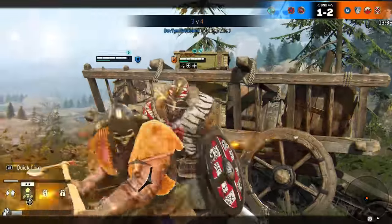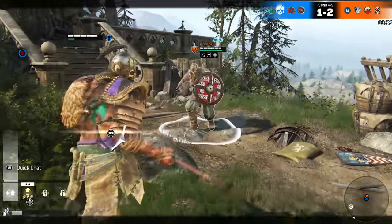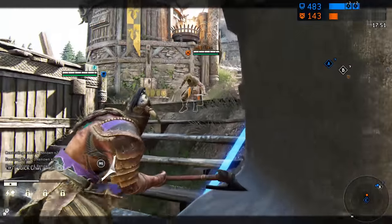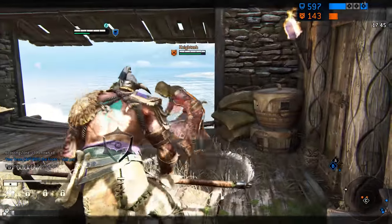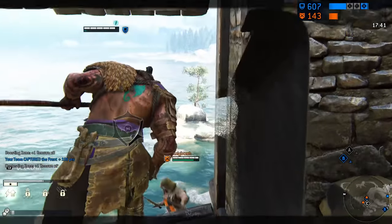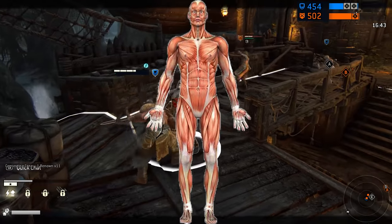Let's dive right in! The inspiration of For Honor's fighting system stems from real-life combat techniques, but its roots are from the world of stage combat — a type of theatrical training to teach performers how to battle for performances, such as musicals, plays, and even television and film. In stage combat, there are four main quadrants to attack within.